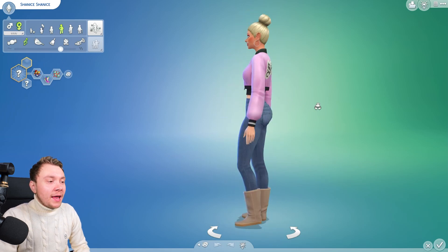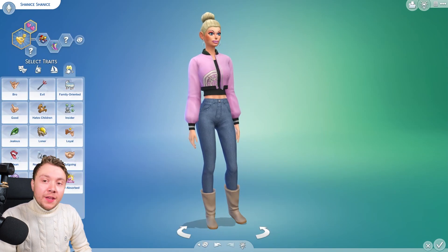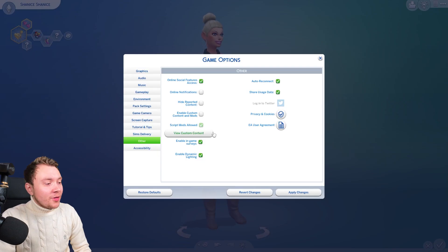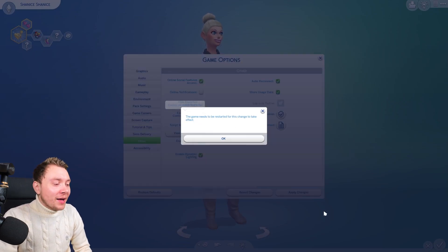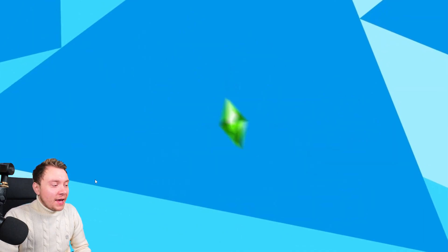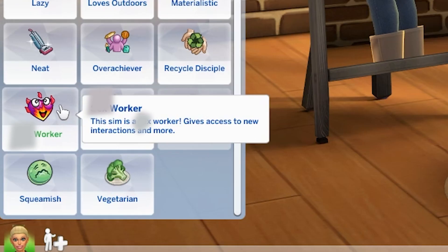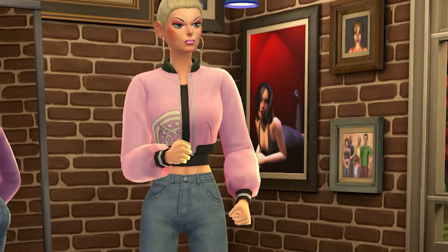That's right - today is a let's play where we do not kill Shanice for once, but instead we turn her into an adult worker. Although it seems I forgot to enable mods, so I'm clearly not prepared. We do have a brand new trait which is called a blank worker. As you can see, Shanice is raring to go.